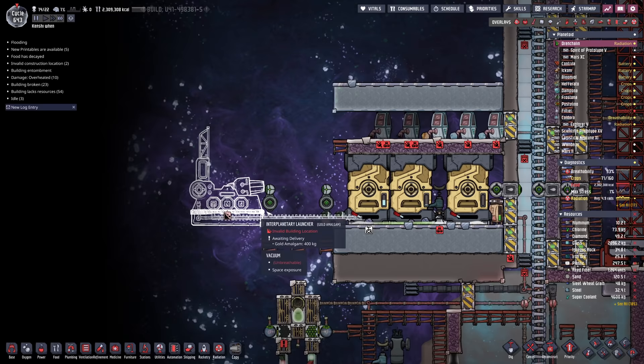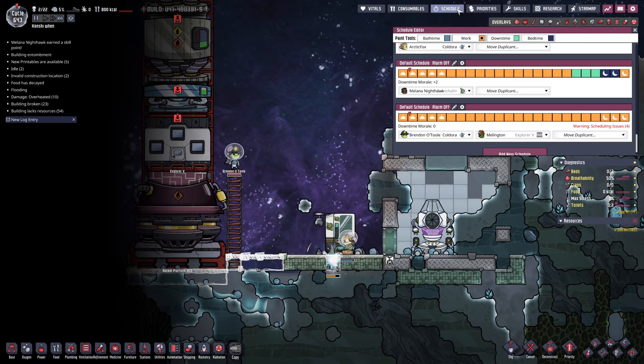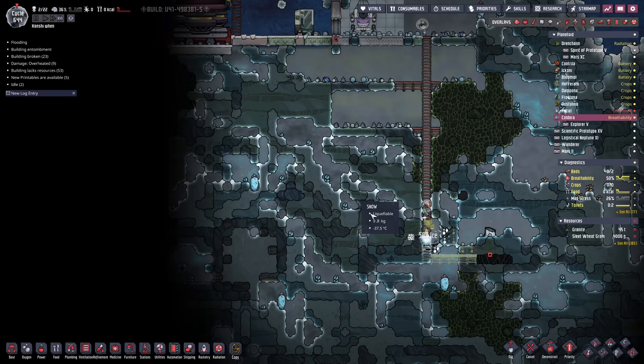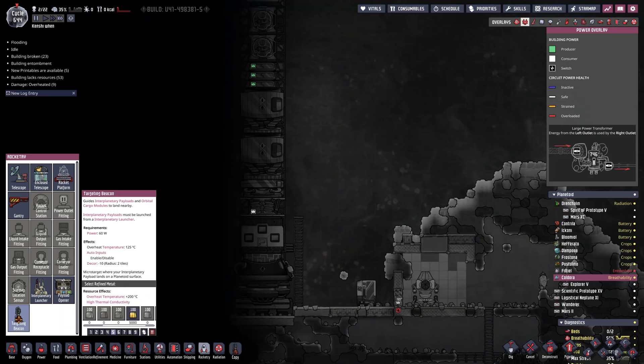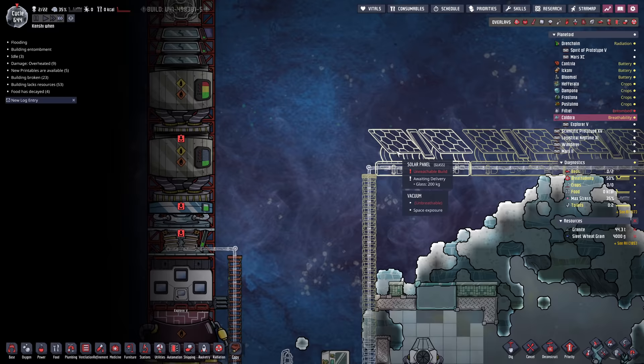We'll have the conveyor rail go to the launcher and feed it the resources. Back on the home planet, Arctic Fox is running on the wheel. We've put the manual generator in there to make sure we've got enough power to keep everything running. First, we're going to throw in an interplanetary targeting beacon. We'll have the power come from the battery down here, through that wire, hit the targeting beacon, go over here, up over here, and into all of these solar panels, which will generate very, very little power — but we're still going to do it.